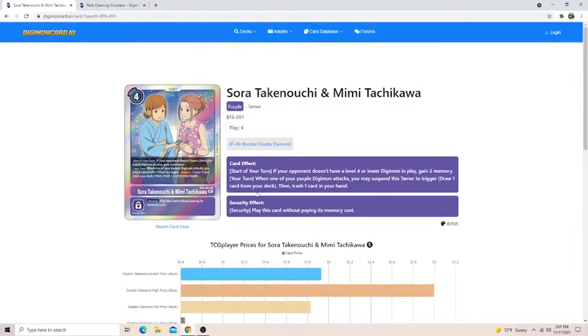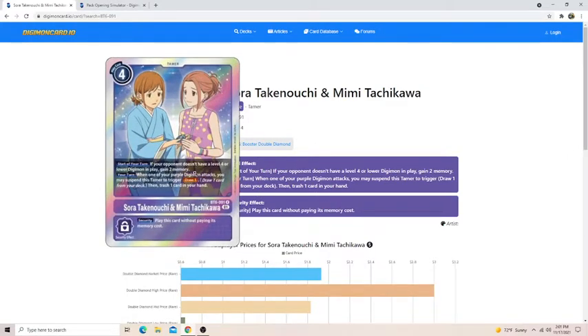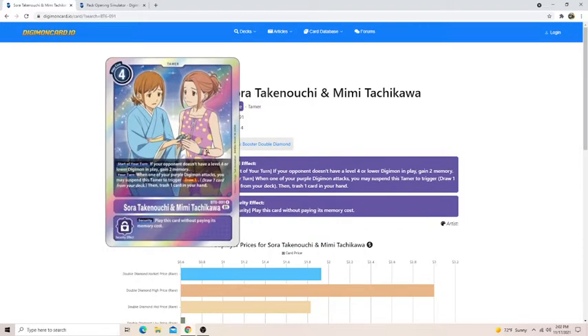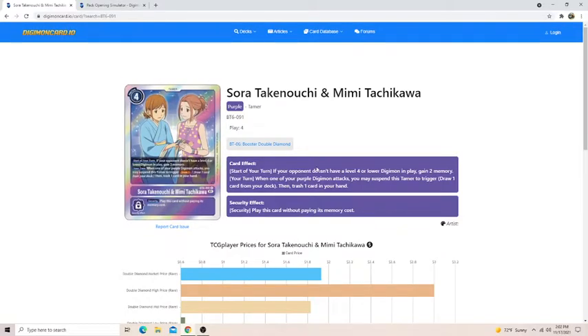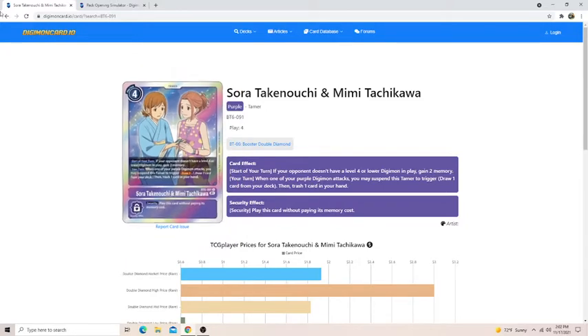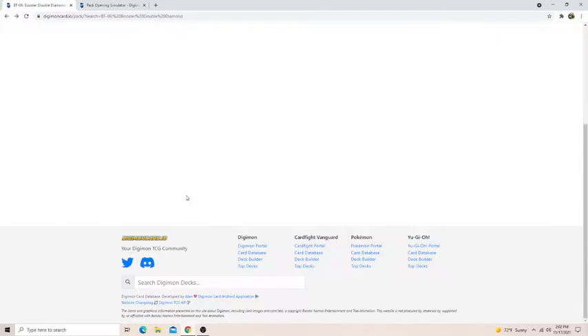Sora and Mimi is an okay card. If your opponent doesn't have a level four or lower Digimon in play, you gain two memory — it's so easy to play around in this format because you're probably going to have more rookies and level fours than any other cards. When one of your purple Digimon attacks, you can suspend this to trigger draw one. It's pretty good in a sense, but the purple Digimon in this set are not very strong unless you pull a lot of them — their effects require you to lose so much net advantage that you'd need a card like this to recover. In general if you pull it, you're probably going to play it because tamers are just really good.